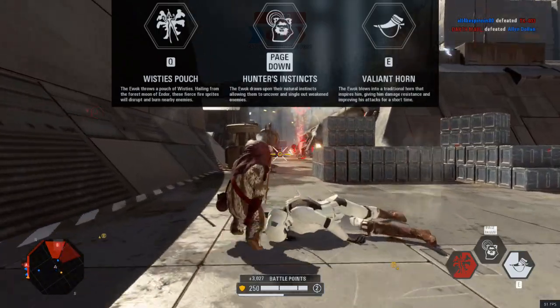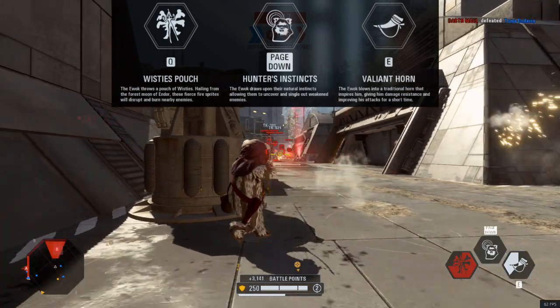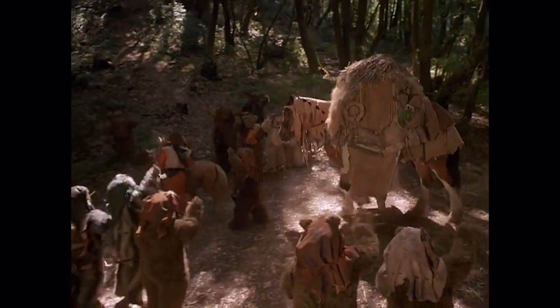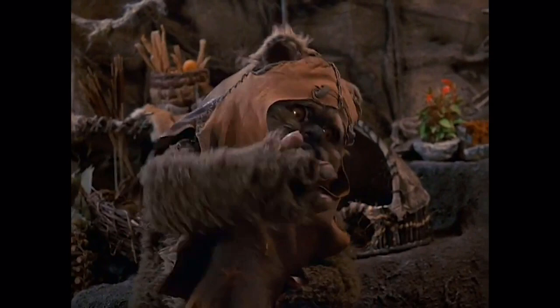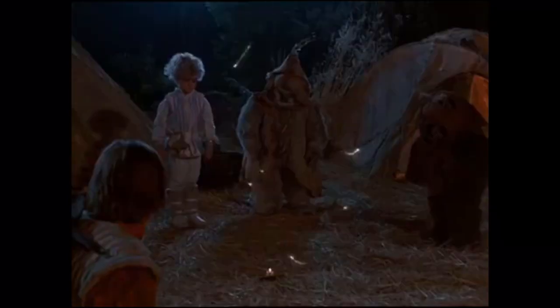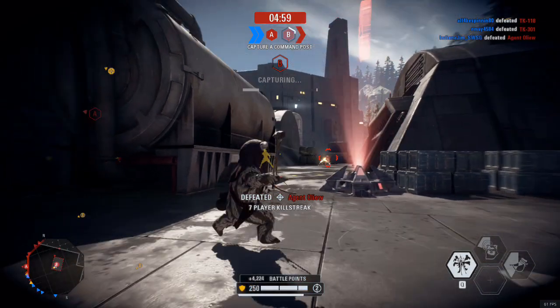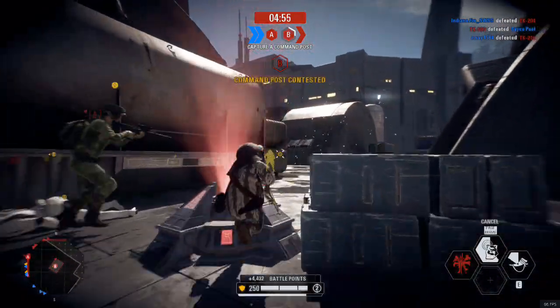Valiant Horn will decrease damage taken and increase the damage of attacks for a limited time. The Wisties Pouch is a callback to the made-for-TV Star Wars spinoff, Caravan of Courage, an Ewok Adventure. It specifically calls back to the Wisties, a glowing, flying little fairy thing, and the Wisties Pouch can be used to distract and damage nearby enemies. It's the Ewok equivalent to a Flash Grenade.